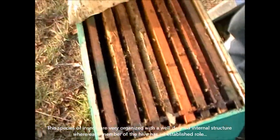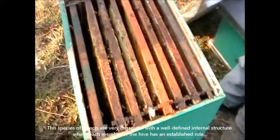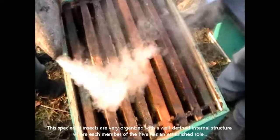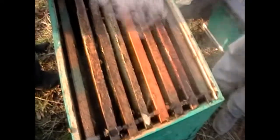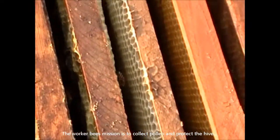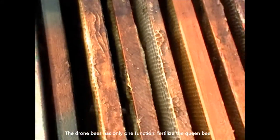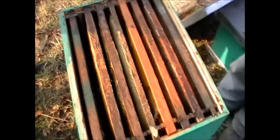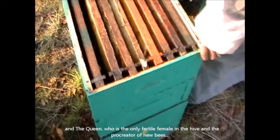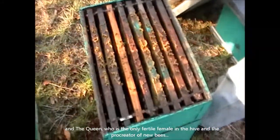These species are very organized with a very well-defined internal structure, where each member of the hive has an established role. The worker bees' mission is to collect pollen and protect the hive. The drone bees have only one function: fertilize the queen bee. And the queen is the only fertile female in the hive and the procreator of new bees.